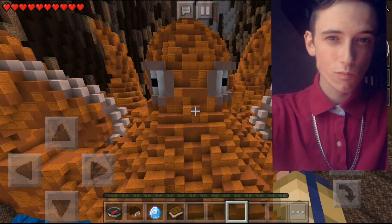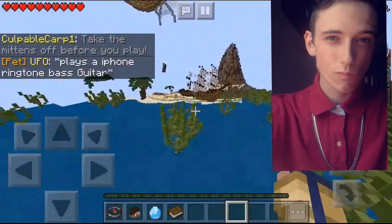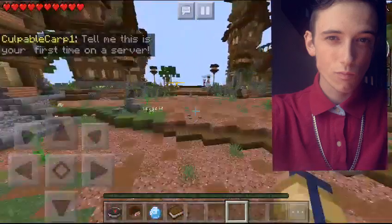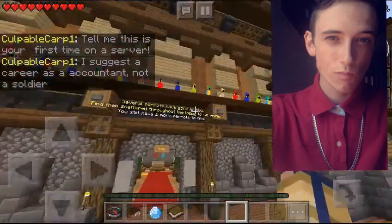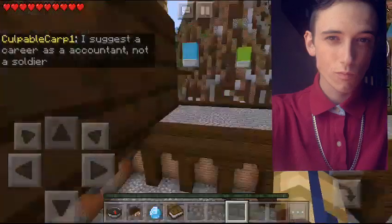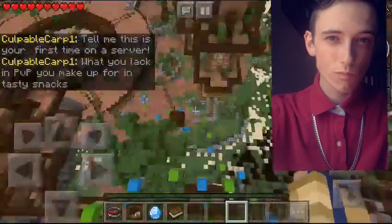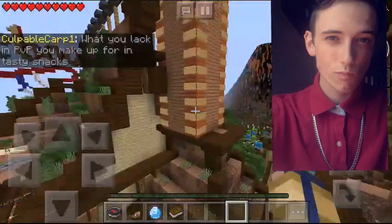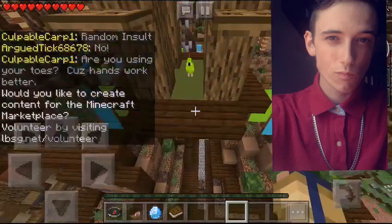Ladies and gentlemen, now that I have spent eight hours of my life trying to find this bird, I finally found it. From this point, we're going to want to head straight back to the main lobby — you can even teleport if you want to. You head on over to the main lobby and you're going to want to head on over to the main building where all the birds have been collected so far. For the 20th bird, you want to go all the way through the building and do this parkour course. Then once you have made it to the very top, ladies and gentlemen, you have found the final bird.